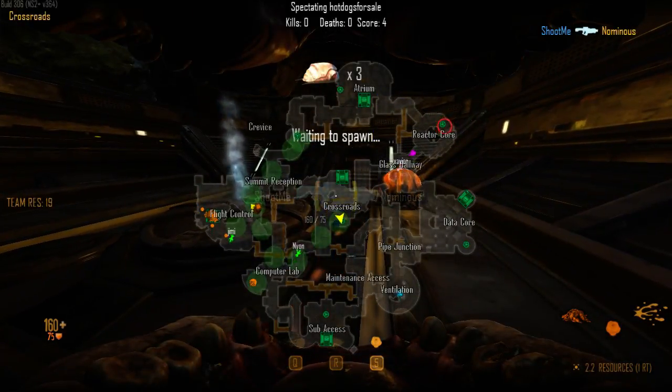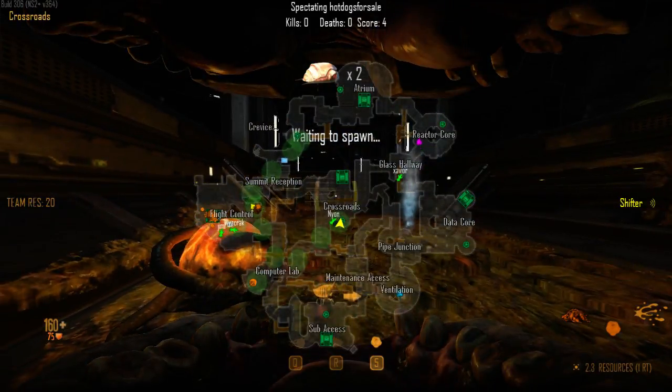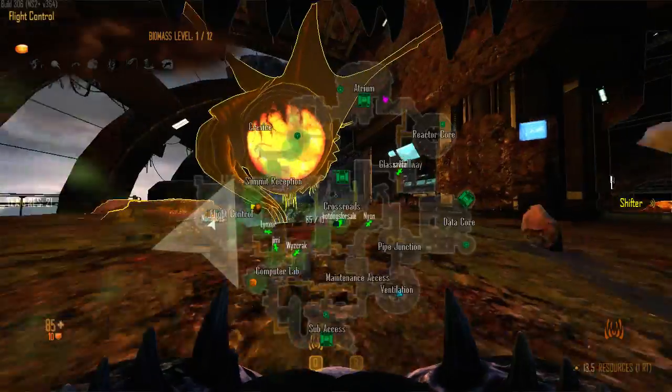Re-invent. Make sure we have maintenance access - I want a skulk in there to make sure Hot Dog doesn't get flanked by accident in cross. I'm not going to drop the RT just yet, because I'm not sure if the Marines are going to take it from us.